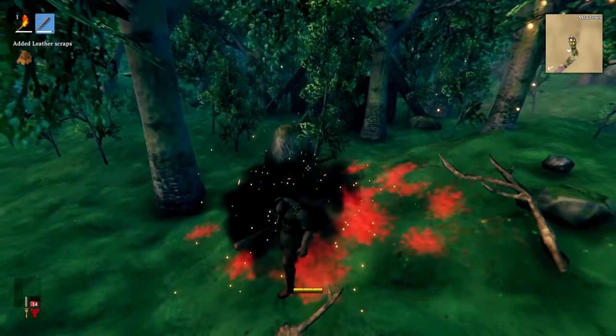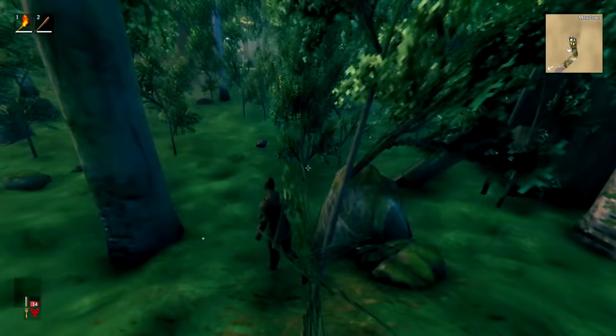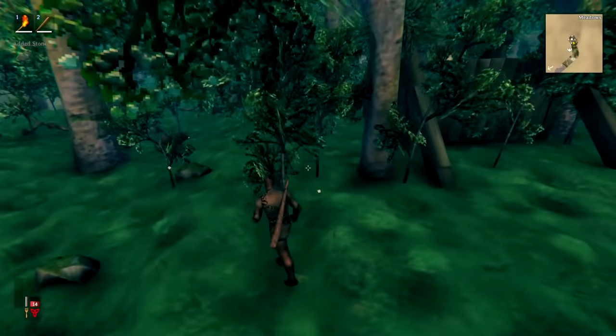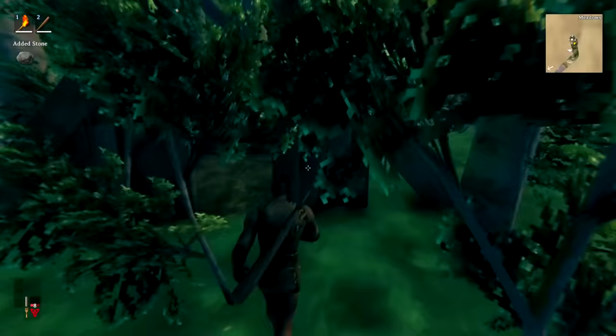Make sure you kill everything you see on your journey — boar, necks, deer — it's all worth killing early game, and keep picking up everything you see. It's certainly worth killing deer as well, and we're going to rush the Eikthyr fight as part of this strategy. Eikthyr is super easy but will allow us to do some mining and get better resources.